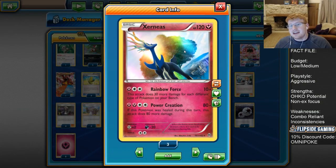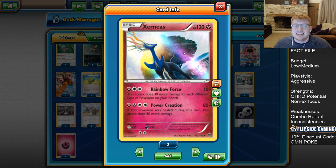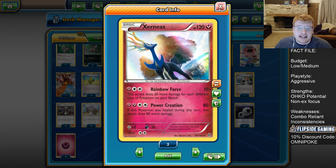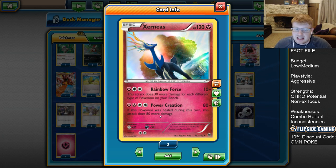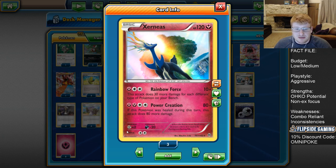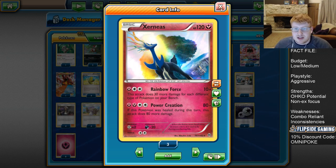We really are a big glass cannon. 120 HP isn't actually a great number right now, so expect Xerneas to get response KO'd fairly frequently. But who cares - we're taking two prizes in the process, and the opponent has to keep up trading on one-prize Pokémon, which is the whole idea. It also has Power Creation doing 80 plus 80 more if you were healed, but we have no healing in the deck. Resistance to Dark and Weakness to Metal are not very relevant - Metagross would one-shot us anyway.